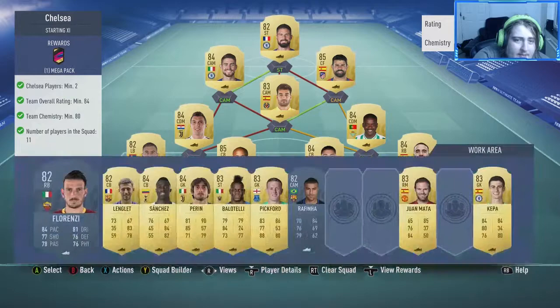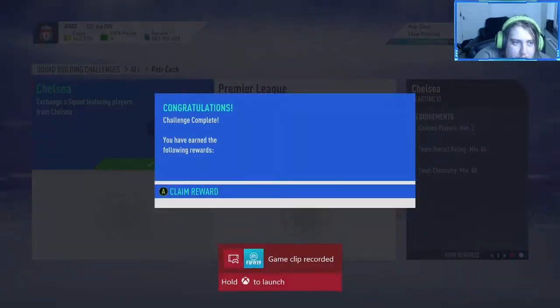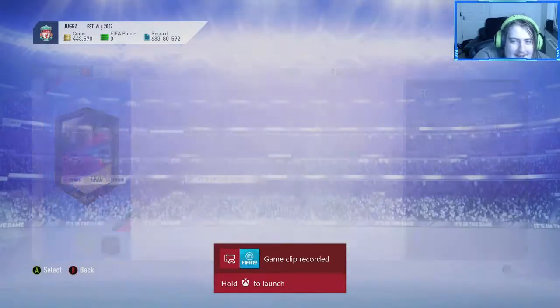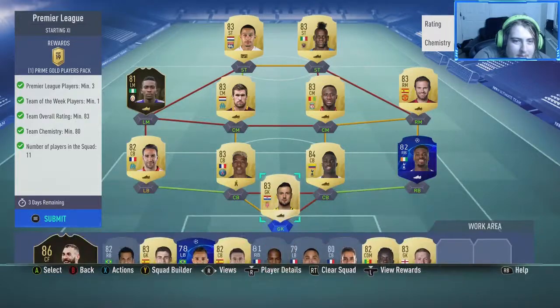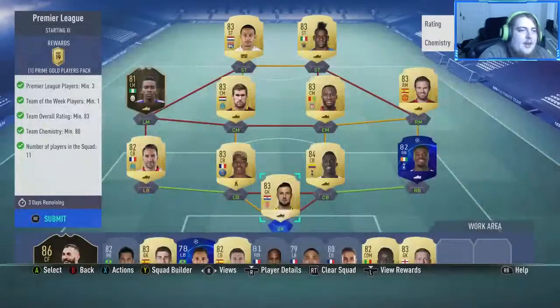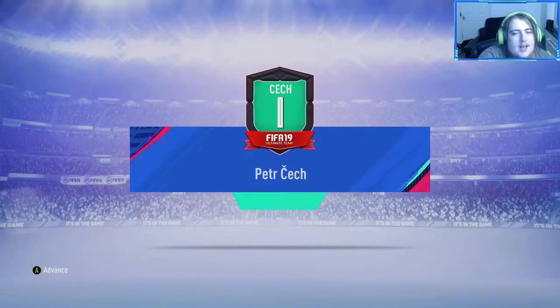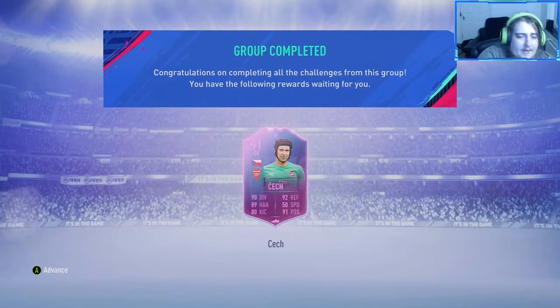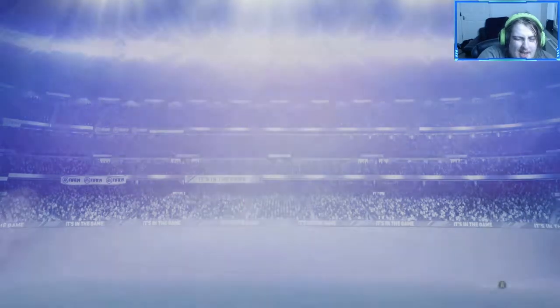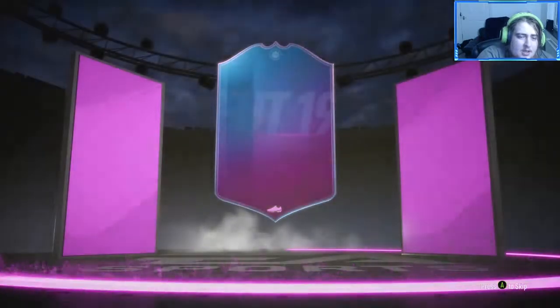Petr Cech possibly gets into our team. We'll get a mega pack for that which we'll save for Friday, just in case we get one of the new icons. We get a Primal Players Pack — nice and easy completed. Petr Cech is unlocked with that helmet design around the emblem — a very very nice card.